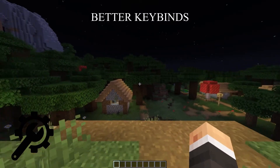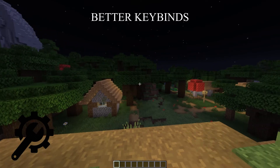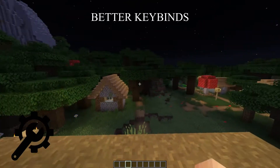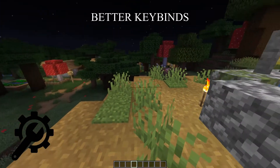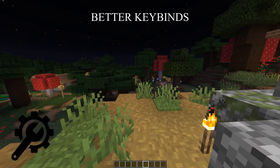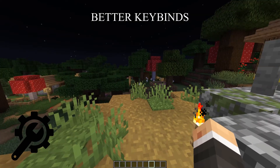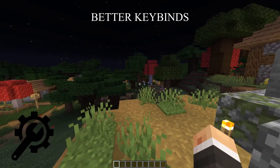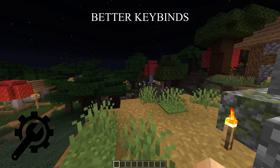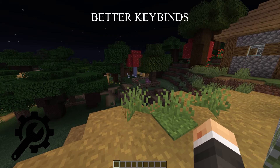Now for a couple more specific things. The first one being keybinds. If I want to get access to anything in my hotbar, I would traditionally either use the scroll wheel or click one, two, three, four, five. This works, but the problem is if you want to get to the top ones - the four slots right here - you have to click six, seven and above. And these are quite difficult to reach with your hand. It's so uncomfortable and inconsistent. Hitting nine without looking at my keyboard is quite difficult.